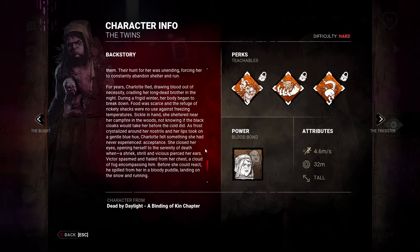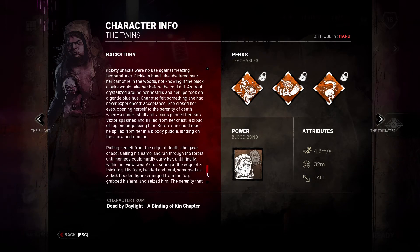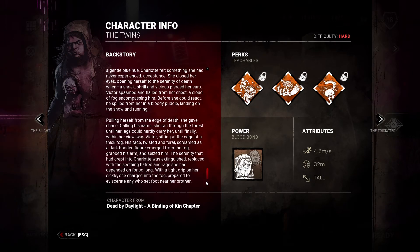Victor spasmed and flailed from her chest. A fog encompassed him before he could react. He spilled from her in a bloody puddle, landing on the snow and running. Pulling herself from the edge of death, she gave chase, calling his name. She ran through the forest until her legs could hardly carry her — until finally, within her view, was Victor sitting at the edge of a thick fog.